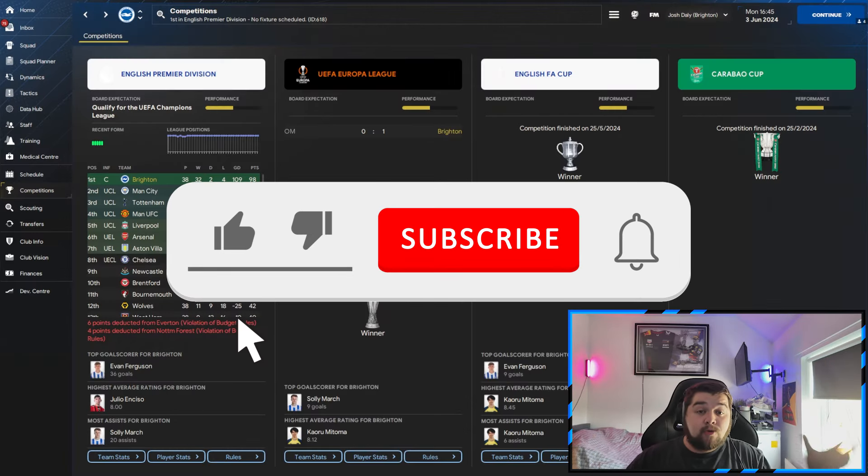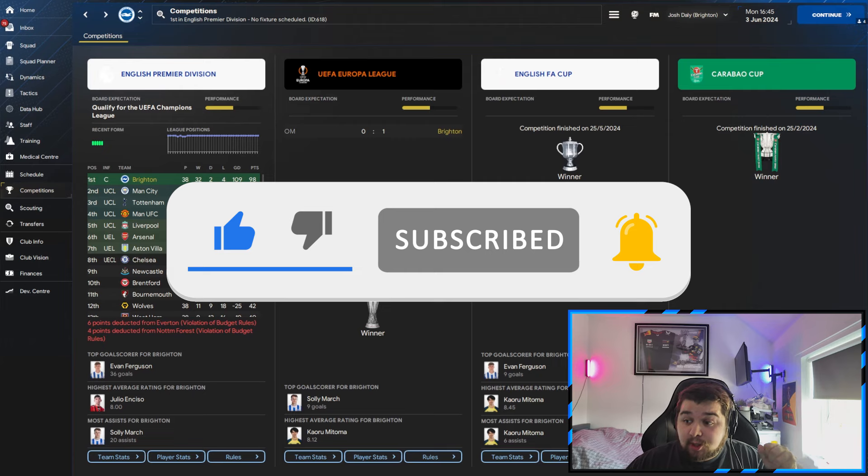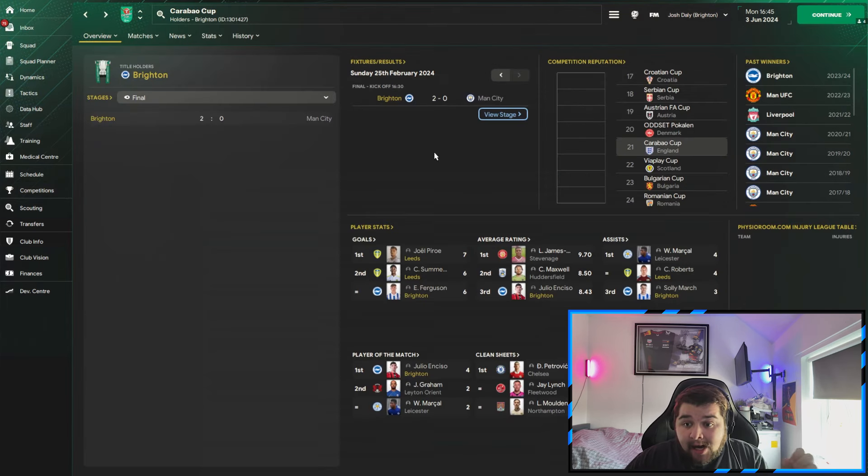We have taken Brighton to the absolute depths and back — absolute insanity. As you can see on your screen right now we are going to be part of a quadruple winning season. We win the Europa League against Marseille 1-0, we win the FA Cup against Man City 2-1, and the Carabao Cup we also beat Man City 2-0.